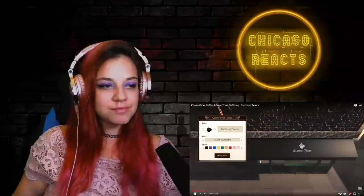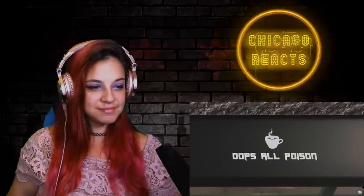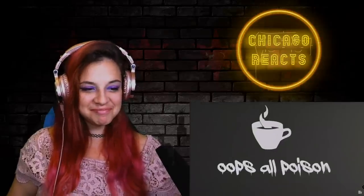First things first, we need a catchy name for our establishment. 'Oops All Poison.' And we can change the font too - let's see which one really sells us on the poison angle. Oh yeah, there we go. Why would you ever use any font besides this one?